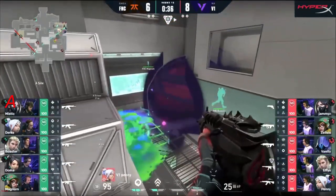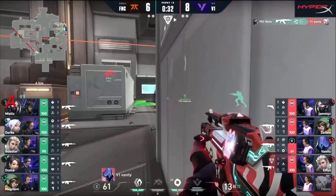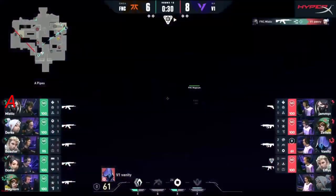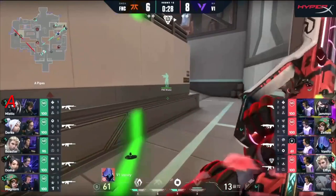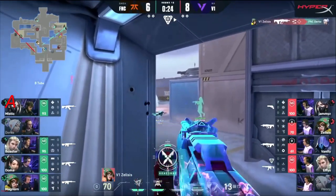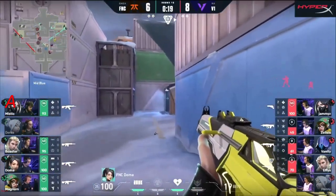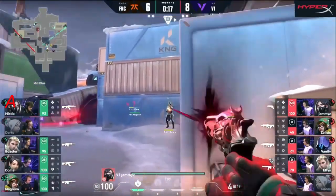V1 off to a good start in the second half. Planted on A lane — keep your eye on Zelsis in middle as that mid flank comes in too. Mystic catches off Penny — no trade comes from that. Vanity needs to back for a second. Here comes that mid lurk — Zelsis very prepared, finds Durka. Does he expect Doma? They are normally the duo, but Zelsis just needs to live.